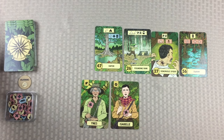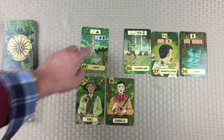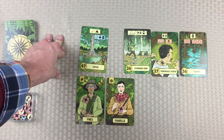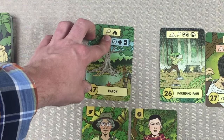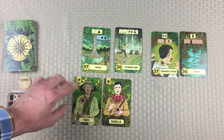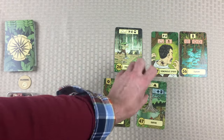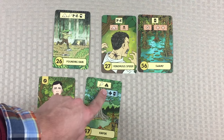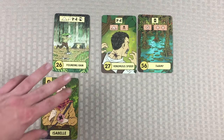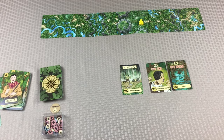Over here we need to spend food - we don't have any, so we spend health off one of our characters to gain the tent expertise. Then we encounter the pounding rain - we can spend our camping card, but we also need to spend food. We don't have any food to spend. So Isabelle takes a hit, and that kills her off, and that's going to be the end of our expedition.